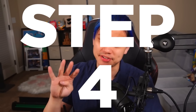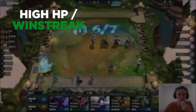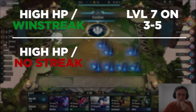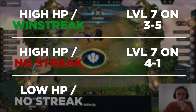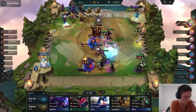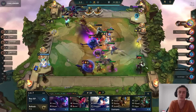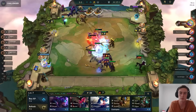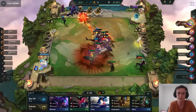Step 4: Choose how you're going to level to 7. The decision of whether to level on 3-5 or 4-1, and when to roll at 7, will vary game to game. Here are my general rules: if you're ahead and winstreaking, push to level 7 at 3-5. If you're high HP but no streak, go at 4-1. If you're low HP and on a full streak, just level at 3-5 and roll it down. Try not to go below 20 gold when leveling to 7. Remember, you're ultimately still trying to get to level 8 and level 9, unless you're playing something that requires staying at 7 for re-rolling.